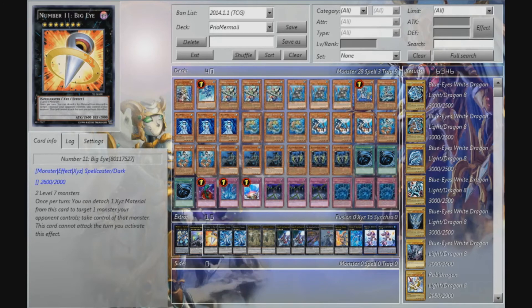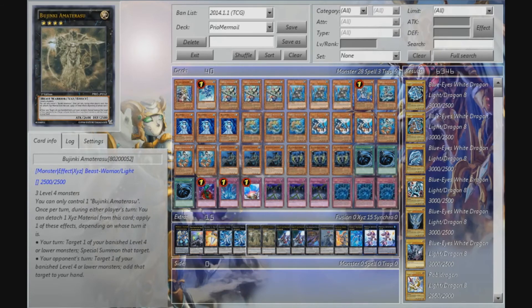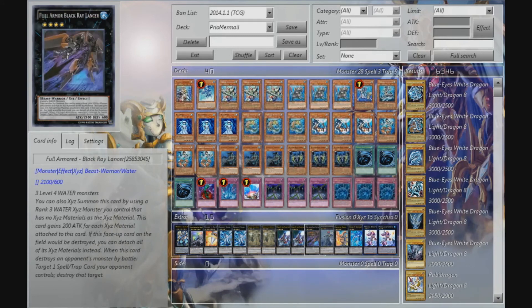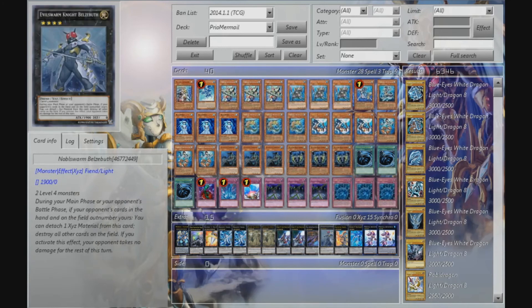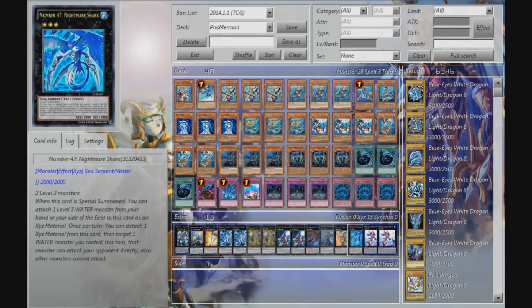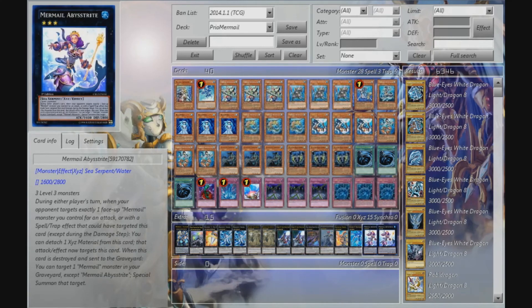Dracosec, Big Eye, double Bahamut Shark, double Bujin Yamaterasu, double Silent Honors Arc Knight, one Full Armored Black Ray Lancer, one Blizzard Buff, one Level Vile Chain to dump Tidal to the graveyard from the deck, one Nightmare Shark and double Mermail Abyss Trite. So that's pretty much it.